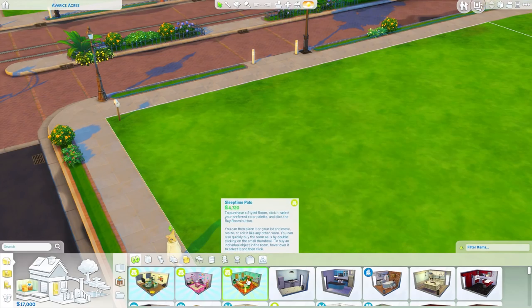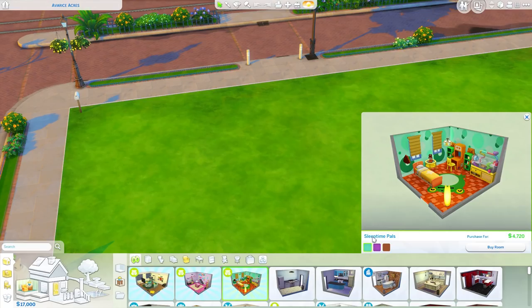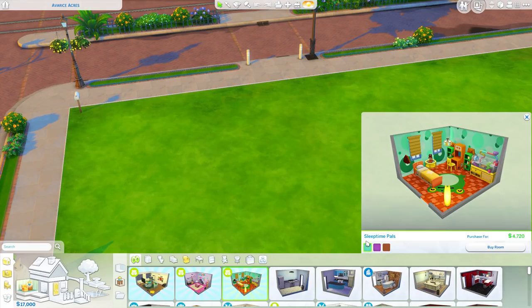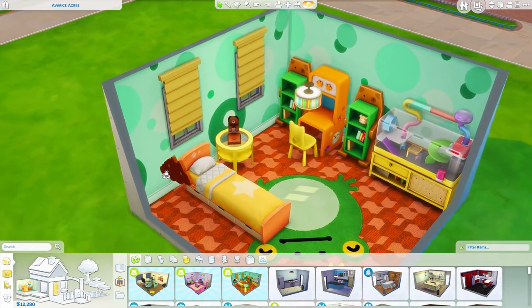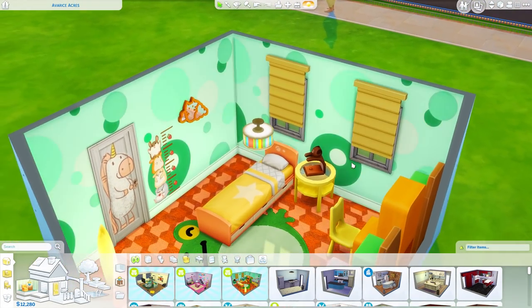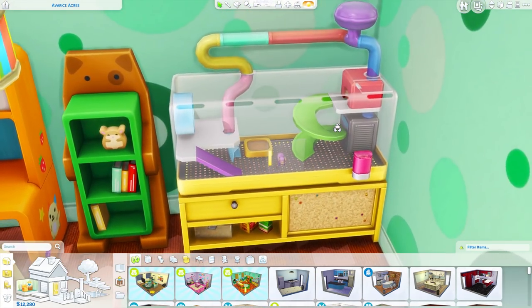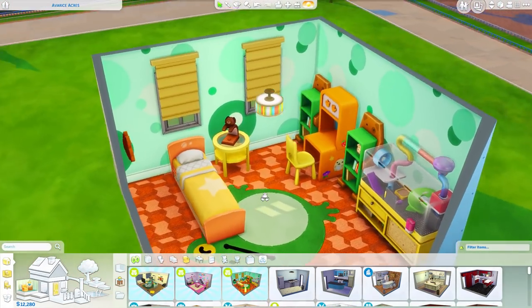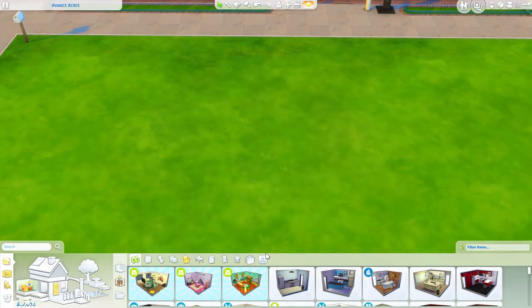Now we're going to check out the new objects. First up, we have three new pre-made rooms — do you guys even use these? I feel like I don't really use them ever, but maybe if you really didn't feel like building this would be the way to go. The first one is Sleep Time Pals — a lot of this furniture looks like it's for children, but I do love these blinds. They look pretty cute and colorful, and here is the main event: the new cage. Very excited to see this in action.